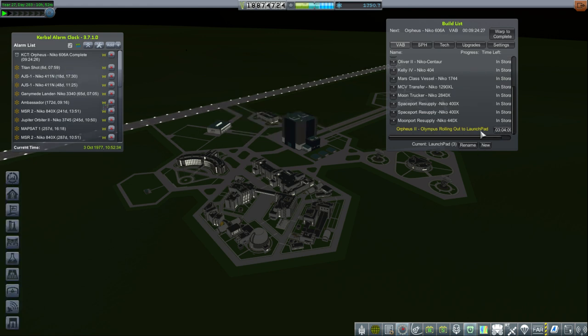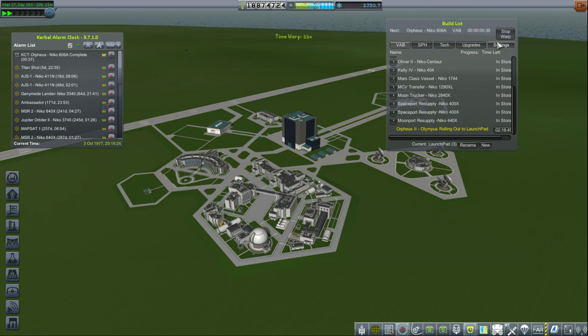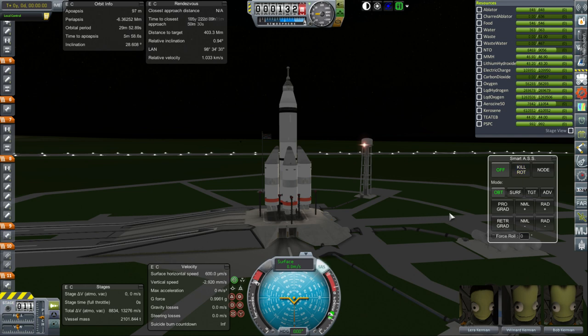I can roll this out — we've got three days, and then after we launch probably another two days before we have to handle this maneuver, so we should be docked by then. We're not necessarily bringing them down immediately; we might have extra Kerbals on the station temporarily. Anyway, hopefully I won't forget about them. All right, so here we are launching our new crew for our Moonport station — it will be Lara Kerman, Wilnard Kerman, and Bob Kerman. Throttle is up, SAS is on.